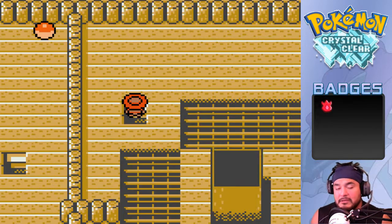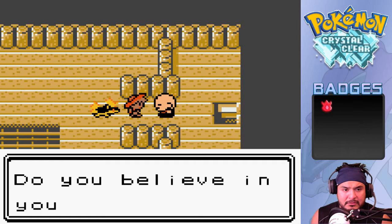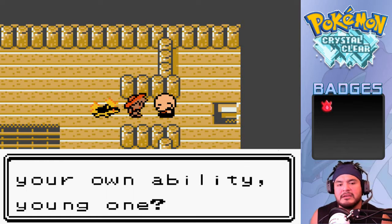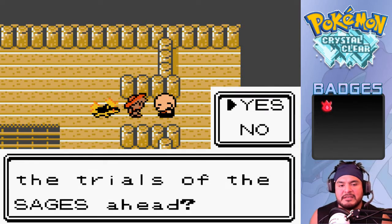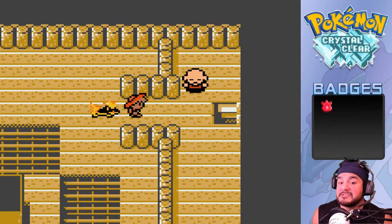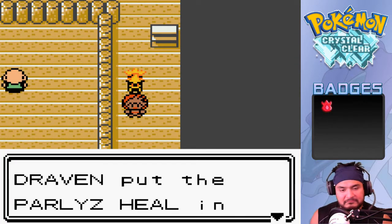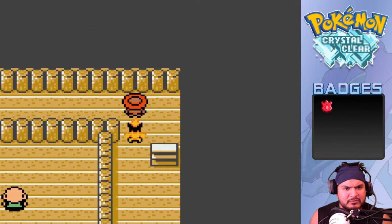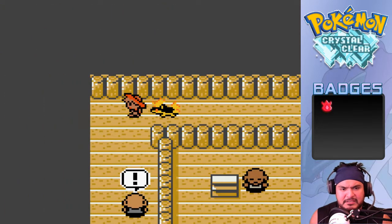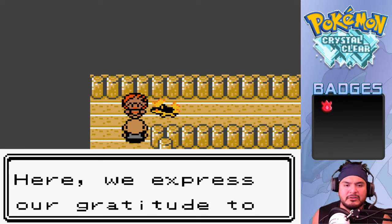Let's go ahead and start battling these trainers. The sage asks if I believe in my own ability to overcome the trials ahead - yes. I do not like how this is going because usually this means they've been buffed up. We found ourselves a paralysis heal, always nice to have. Going up against the sages who stand guard and express gratitude to honor all Pokemon.